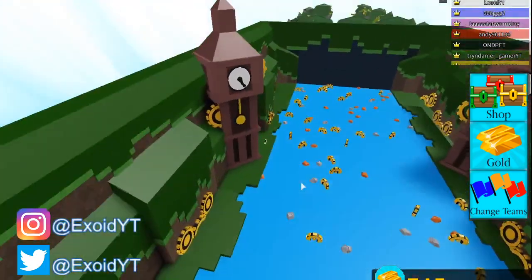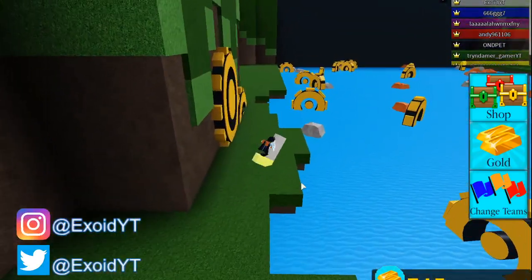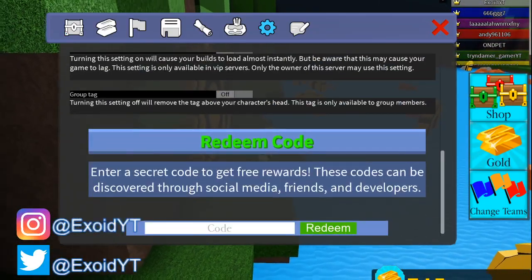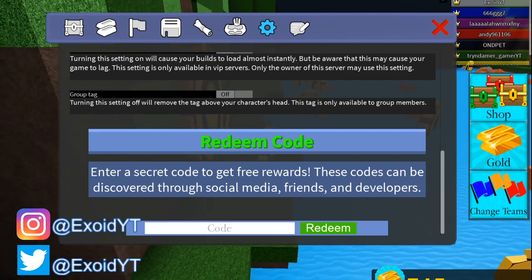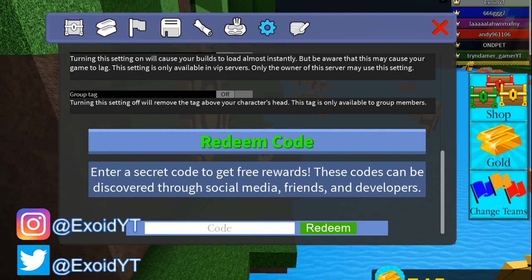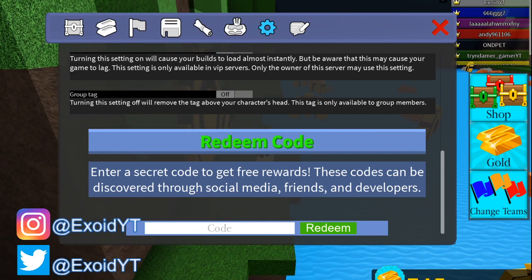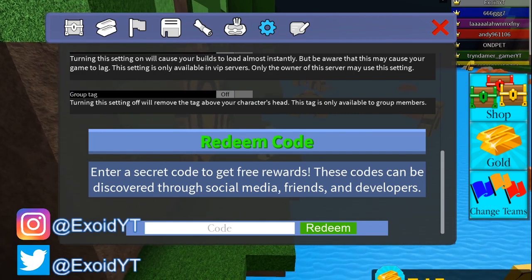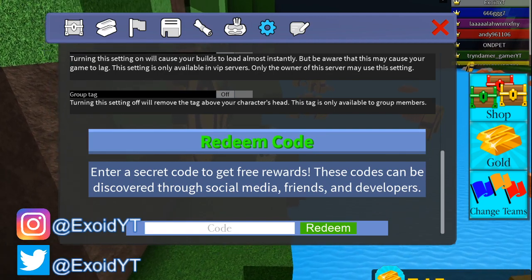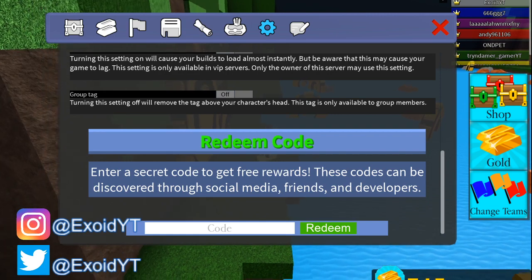Make sure you guys drop a sub and turn on the bell. Today I'm gonna show you guys all the codes real quick. I'm not sure where the end is — this is quite a big map. Right now I'll show you guys: click Shop, click Settings, scroll down. I'm going to show you guys the top five newest codes. Now I believe some codes have gone expired, which is unfortunate, but I'm going to update you guys every week on the newest codes.